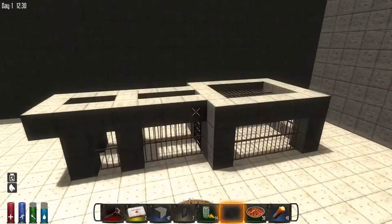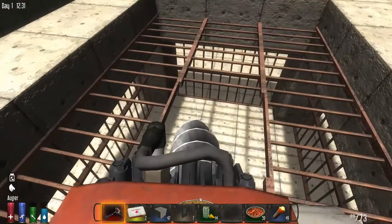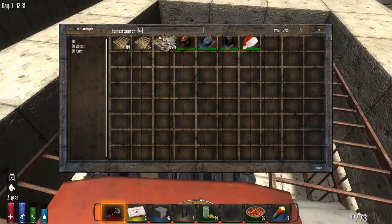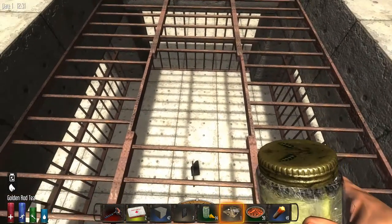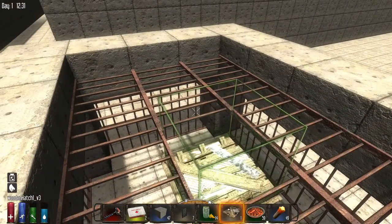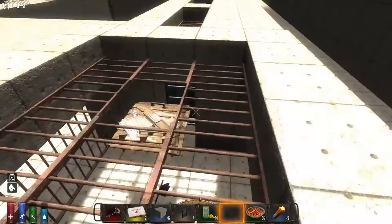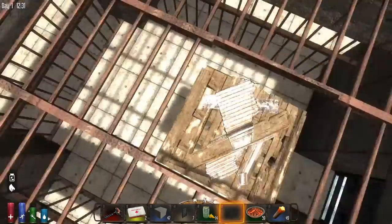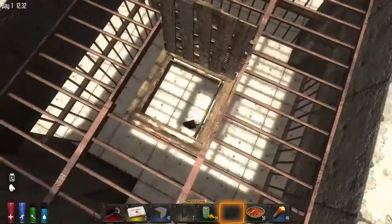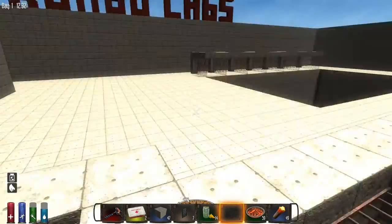We've got a test chamber here. I need a little entry door — can you place a wooden hatch on top of iron bars? Interestingly enough you can, it's a little weird because the iron bars are centered in the block, but you can indeed set a hatch there. The reason I'm doing that is so I'll be able to spawn zombies. This is a zombie spawn chamber.